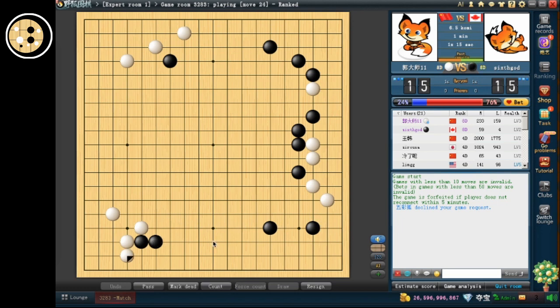This is a relatively fast game, so the opening would matter less. I think I have to pincer here — the stone isn't in a very good position. Can't let him push out here for sure.